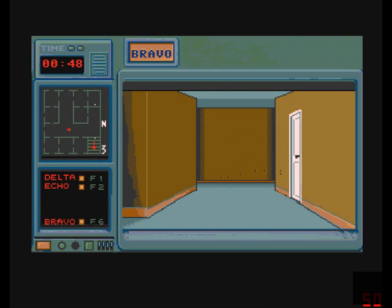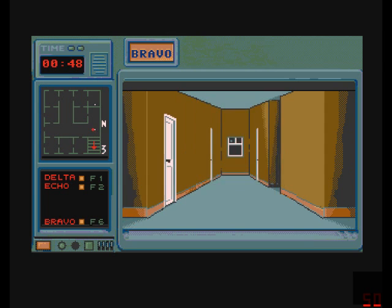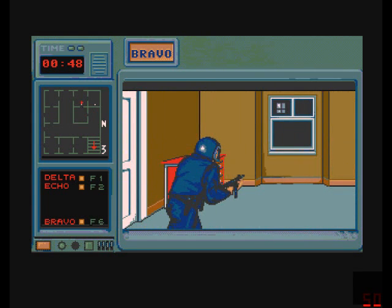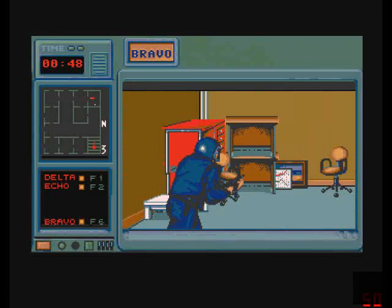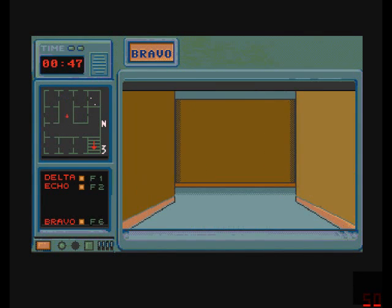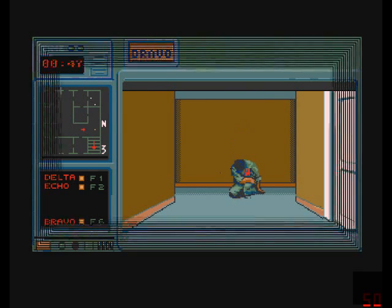So now I dropped off the hostage in this windowless room and also killed all the terrorists on this floor. There's another one who was guarding a hostage, so this hostage is now standing on the stairs. I'll just bring him to his good colleague too. So now I have two of four hostages rescued and have to look on the bottom floor for the last ones. I'm finished because I killed all terrorists - and if you kill all terrorists, you either have to kill all terrorists or save all the hostages.